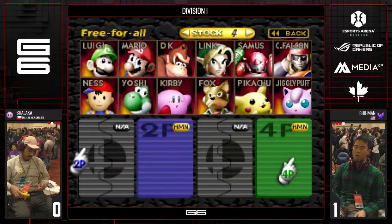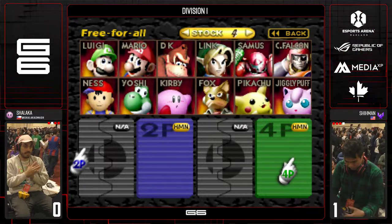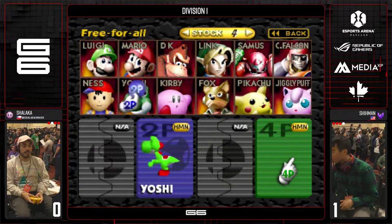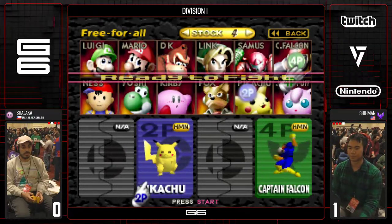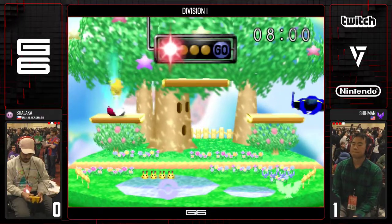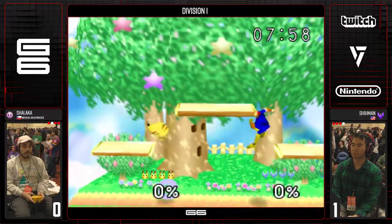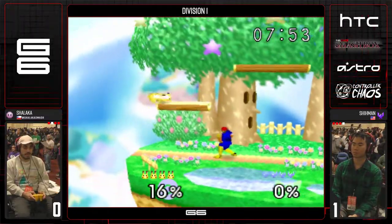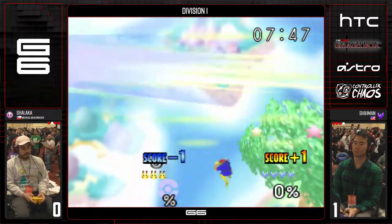Look at Shiman breathing — he's calming himself down. He took game one, but it was a very tight, tense game and it takes a lot out of you. Shiman staying Falcon, so Shiman must have picked first, then Shilaka went to Pikachu. This is probably what Shiman wanted. You've traded someone's secondary for their primary. Forward air, up air, up B — stock one to Shiman.